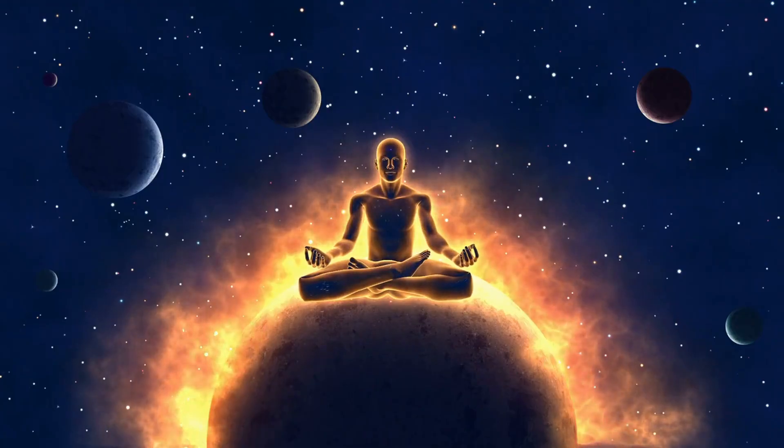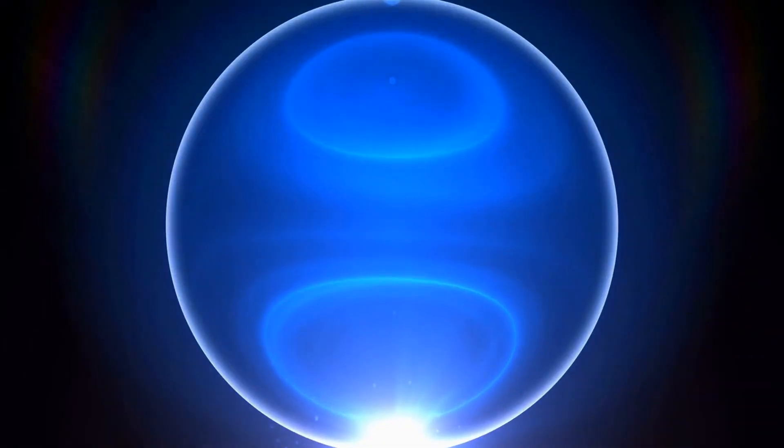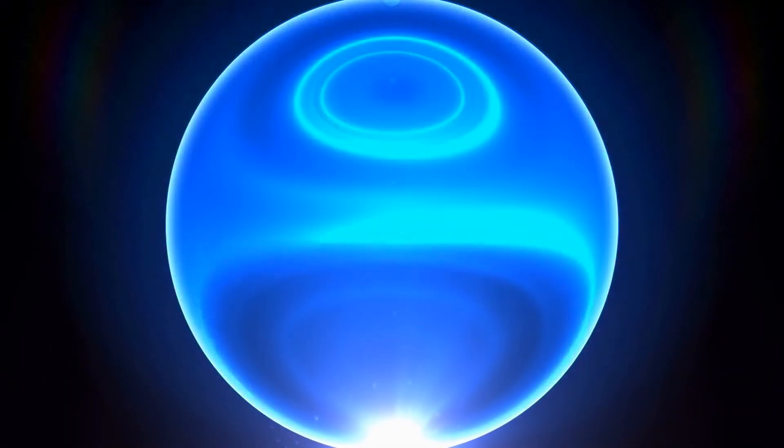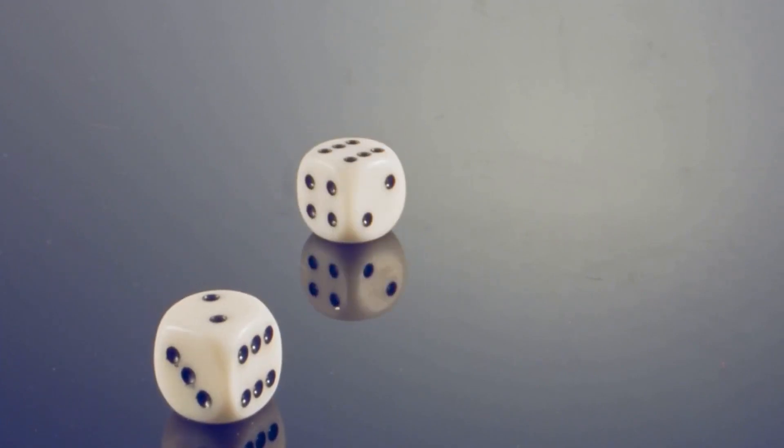A creature doesn't need to make the save if the creature is behind total cover that is opaque. You can increase the sphere's damage by spending key points. Each point you spend, to a maximum of 3, increases the damage by 2d6.